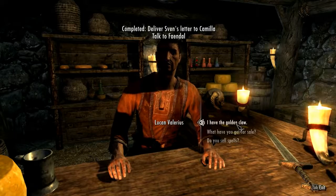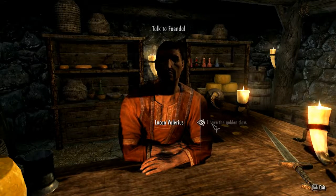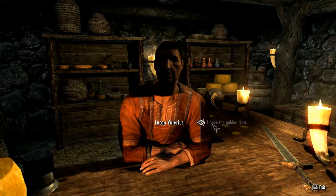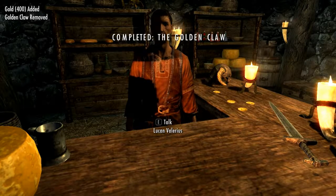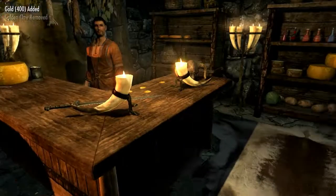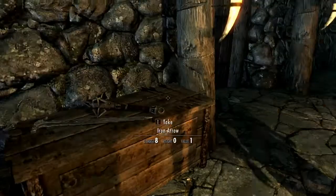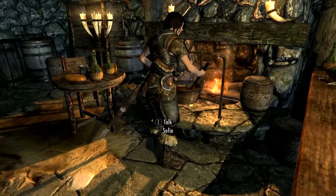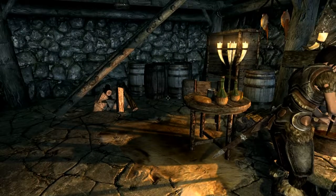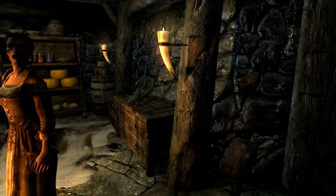Lucan says to put the claw back where it belongs, he'll never forget this. He says I look a little sickly — I need to go get cured. I try to get archery training from Faendal but he doesn't seem to want to train me.